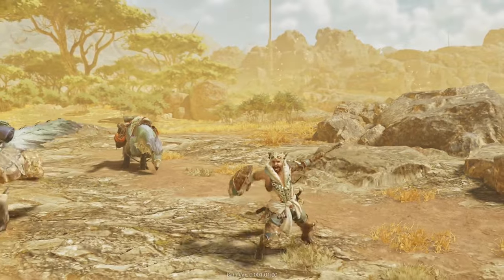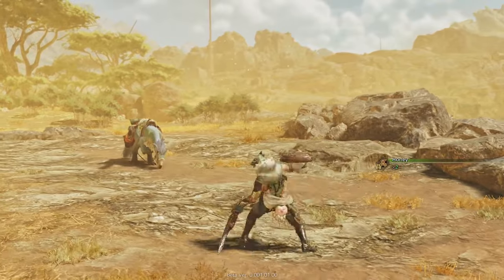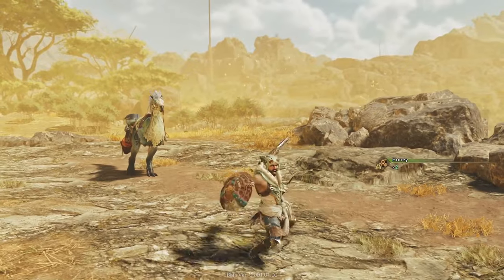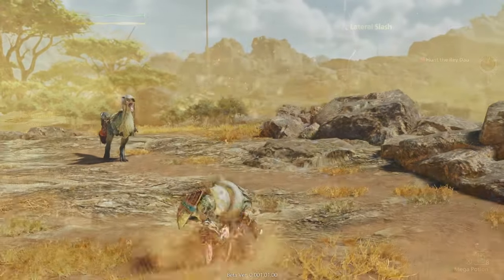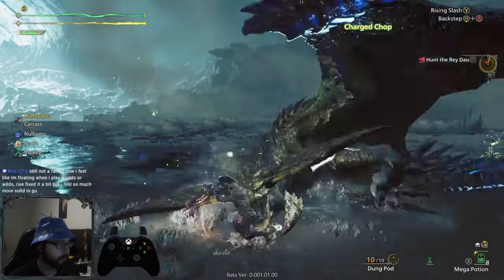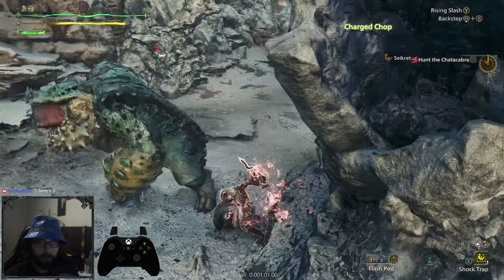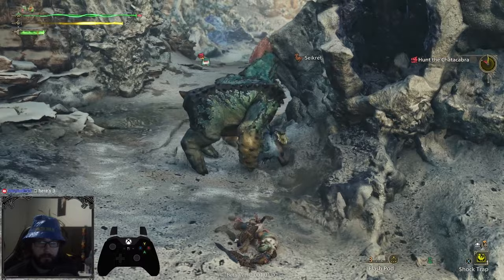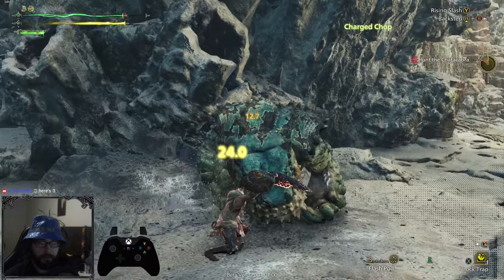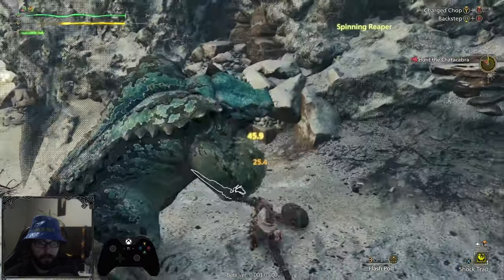Another new move in our kit: we now have the Charged Chop. It can be performed at any point in time, but gets empowered once you use it at the end of any of the previously mentioned combos, so you will use it as a finisher in most cases. The damage output of the Charged Chop right now is very high and it is part of the highest DPS combo, so you want to use this as often as you possibly can. Luckily, it also has built-in Flinch Free 3, allowing you to ignore all attacks that would knock you over — making it much easier to use. Though the hitbox can be very wonky at times, so try to be as accurate with it as possible.